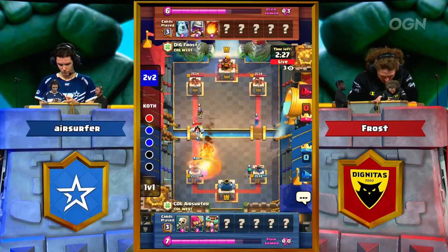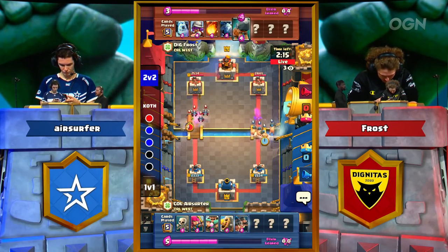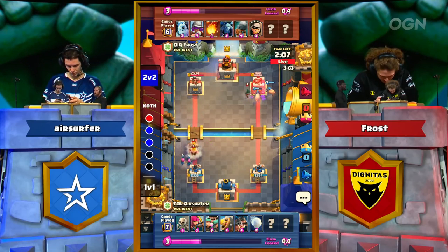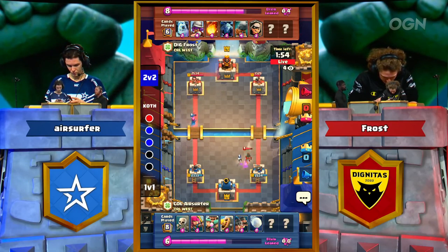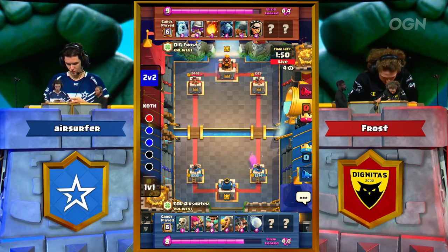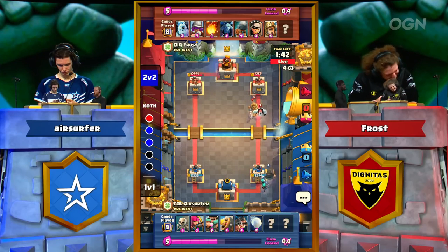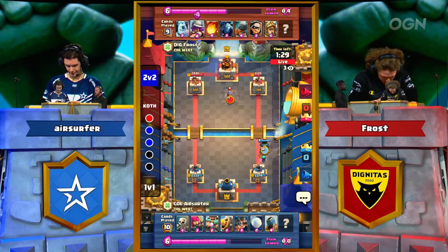Want to know if Frost can do it again? First minute down — it's Royal Hogs for Air Surfer. A nice Snowball cleaning up those minions ahead of the battle ram. Very cheap defense played by Air Surfer against Frost's fairly cheap bridge spam. Frost frustrated with how that interaction went, already down to 1325 on his right-hand tower. The Prince moves right past the Ice Golem — that was not what Frost wanted at all.